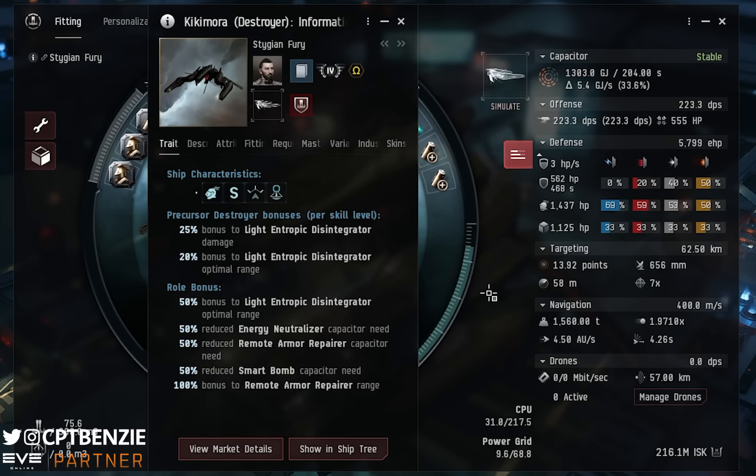It is worth spending a brief moment to talk about how skills work for Triglavian ships, because this can be confusing for newer players. Normally you just open your skill book, pick the skills you want, and buy them. Well, that is not possible with Triglavian ships. Any skill that has 'precursor' in the name is not currently available in the skill book. You have to go to your market and either buy the skill books directly there, or farm abyssal dead spaces and see if they drop for you.